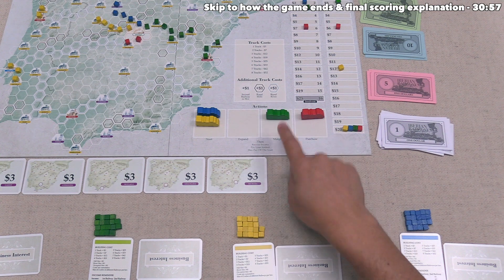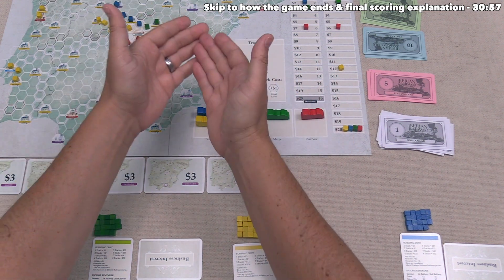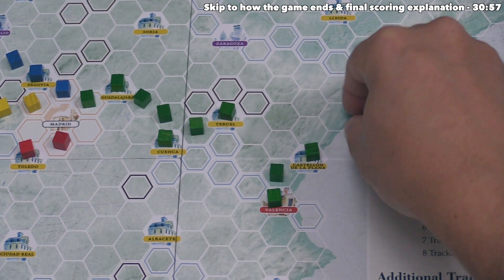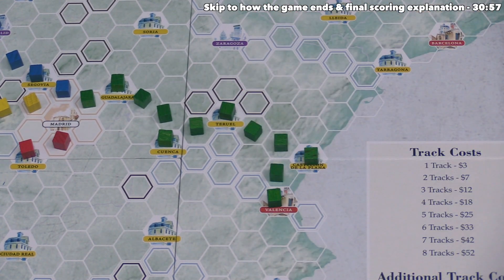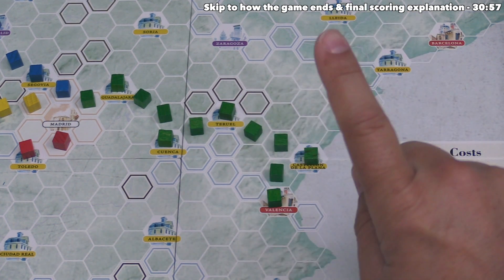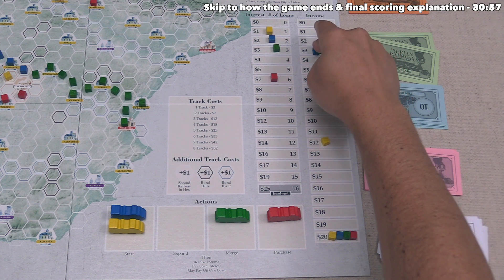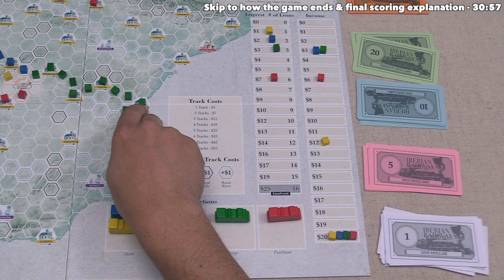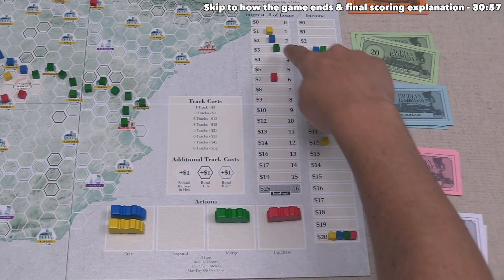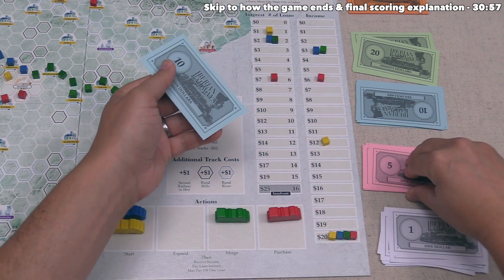Green performs the first merge action of the game. A merge action lets you place cubes so that two formerly separate railways are now connected into one. You don't have to connect any new urban hexes when merging. Green connects their two railways by placing two cubes. Every time you do a merge action, you gain a bonus one income as a reward. Green's income goes up once to twenty-three. They pay seven money for two cubes, take twenty-three income, pay three interest — twenty — then pay off one loan, gaining fourteen money.